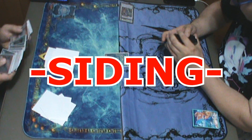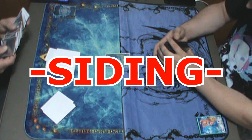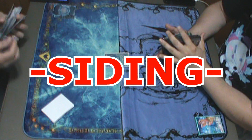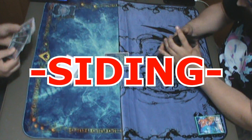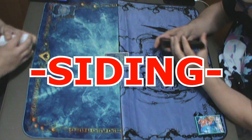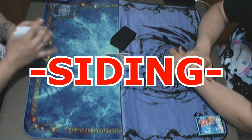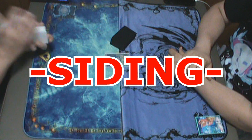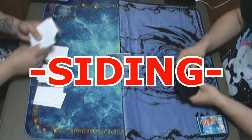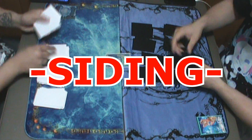Now we're going into game two and siding. My ideas for siding here were to use more board breakers than anything. Hand traps are okay, but they're not going to do as much against his board because he's going to set up a board regardless — with Zombie World he can extend super far. So I sided in things like Evenly Matched, and I believe also DD Crow to try and keep him from using Mizukis. Now we're shuffling up and getting ready for game two.